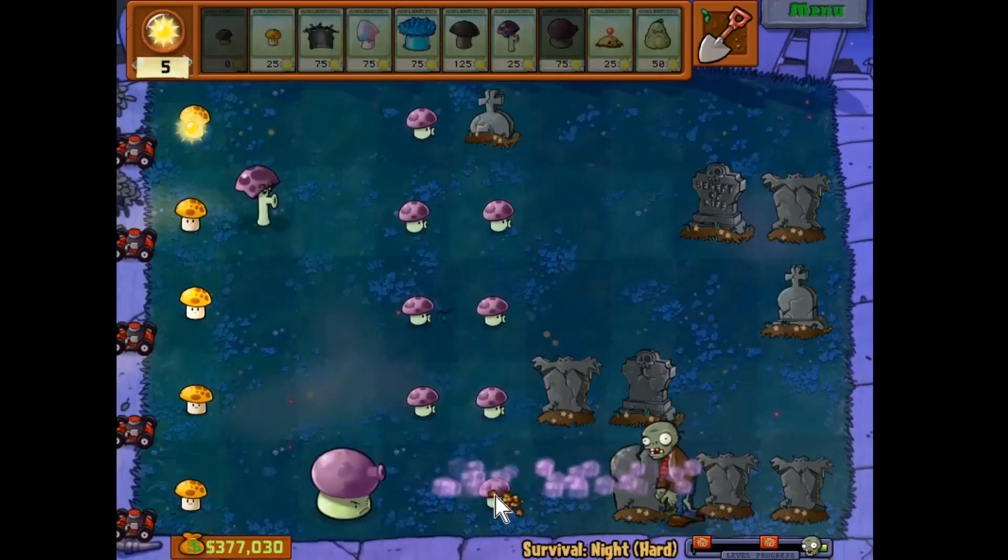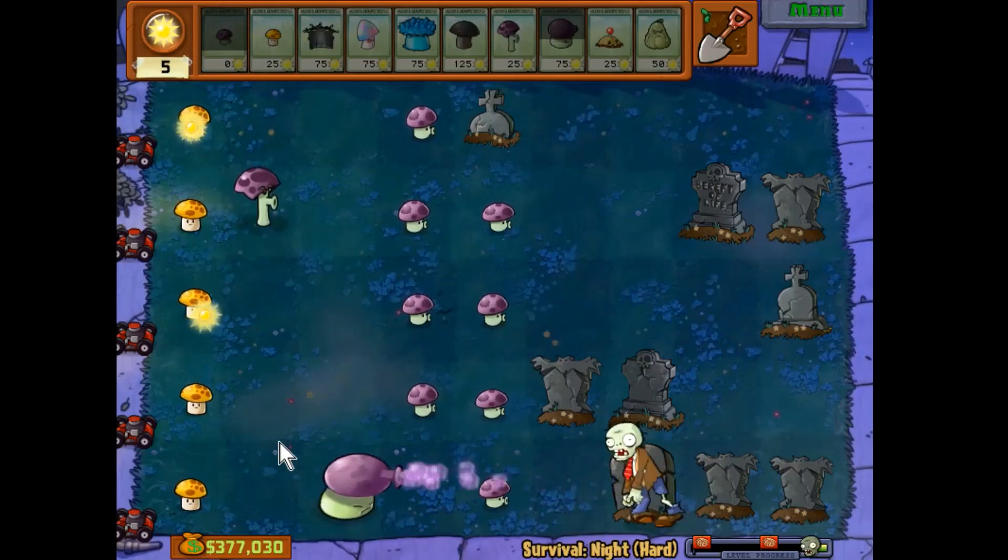Because the sun is down during the night, you are forced to use fungus instead of plants because they are more cost effective than the regular plants are.